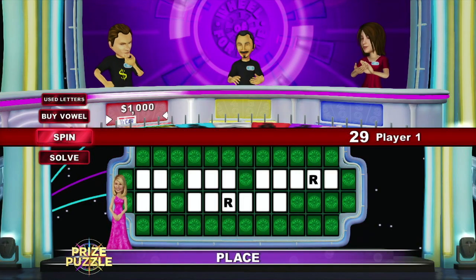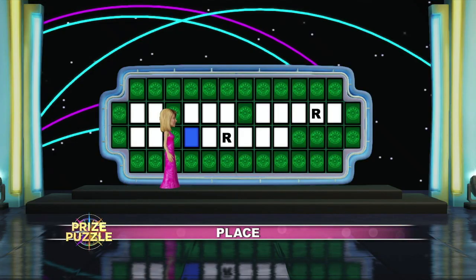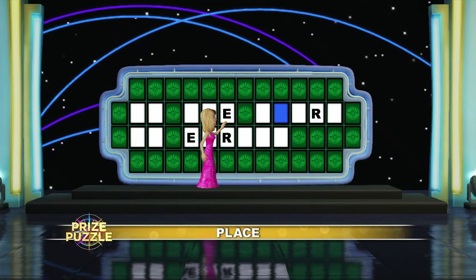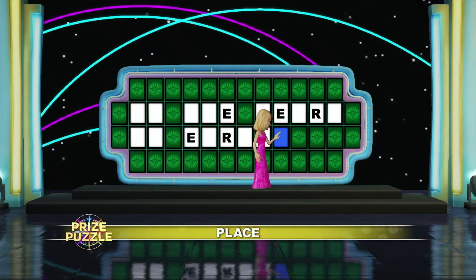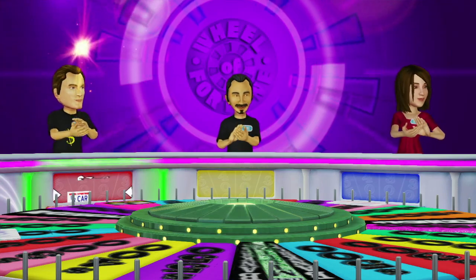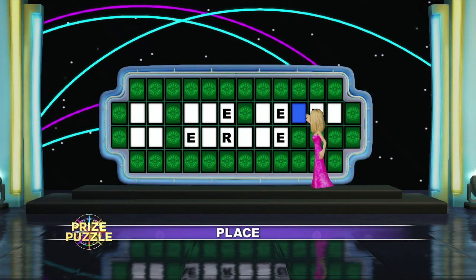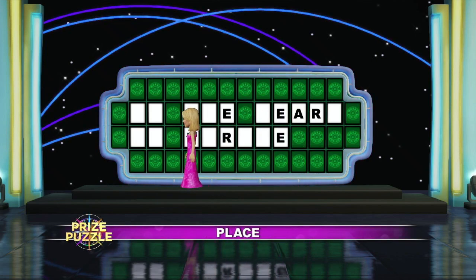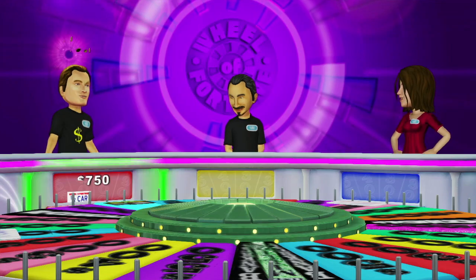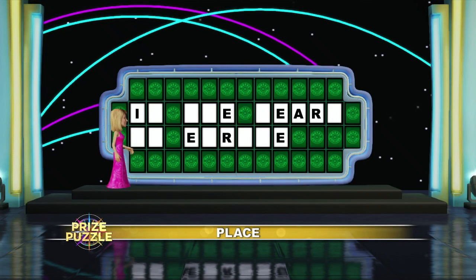You've used up your free play, so this one is for keeps. A vowel for player one. We've got four letters for you. Let's get those up there. Player one is going to buy a vowel. There is an O. Let's have your vowel. Yes. There is an I.